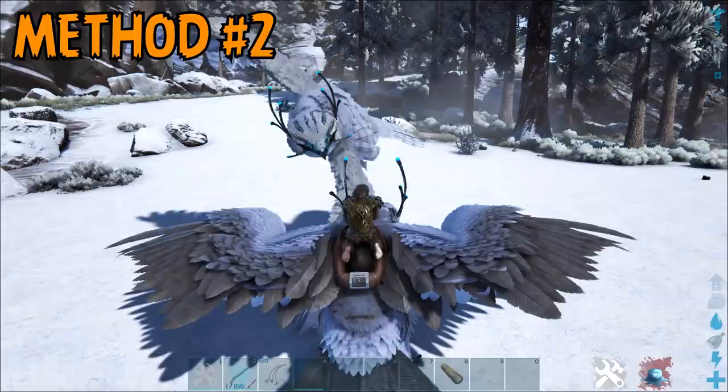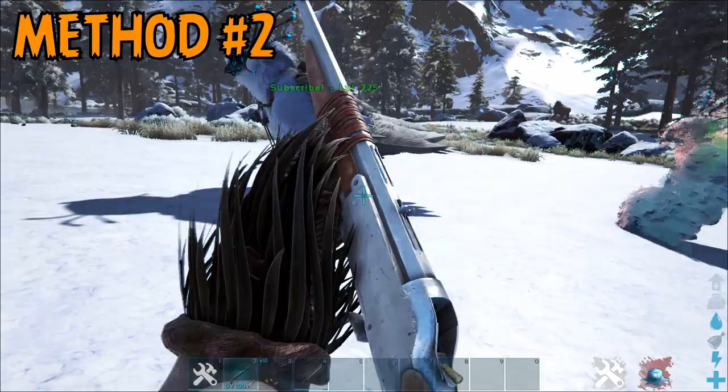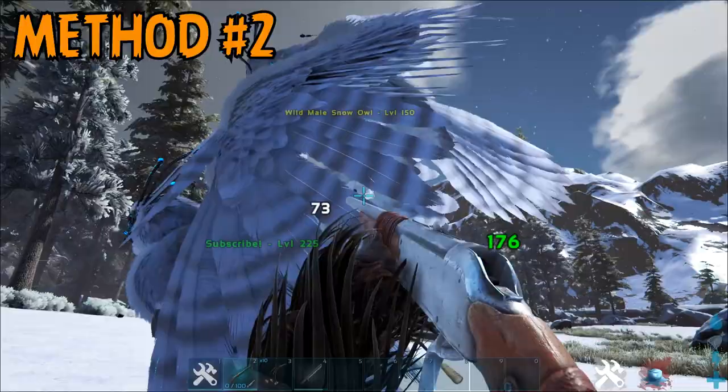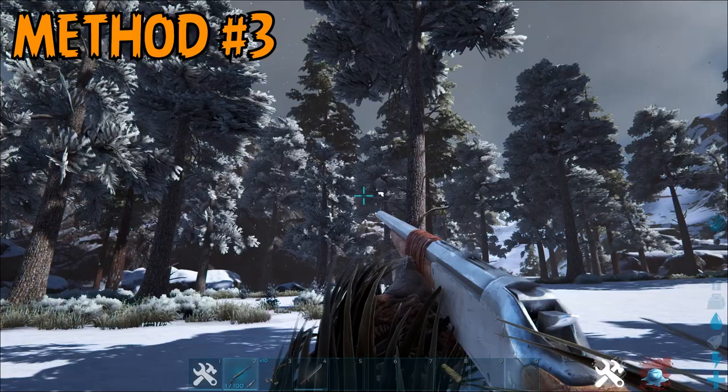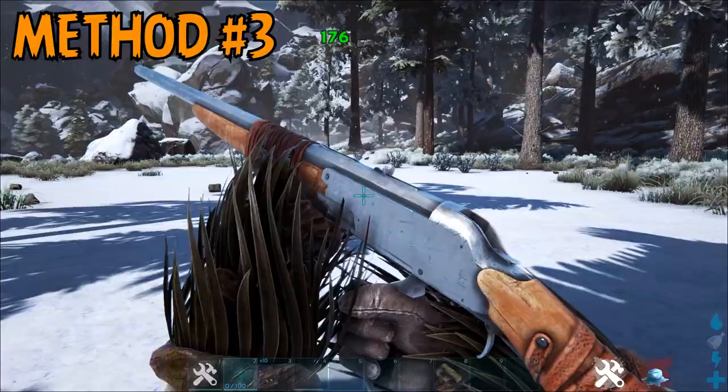Method number two is to use an existing tamed snow owl to freeze the wild one you're attempting to tame, then hop off the back of it and trank the wild one. You can repeat this process of freezing and tranking until the snow owl falls unconscious. As you can see from this footage, the process of freezing and then shooting a creature seems very glitchy at best, and often times the thing you're trying to shoot will change positions or the damage won't occur altogether. I wouldn't use this method — it's really bad — but a lot of people talk about using it, so I included it in the video.